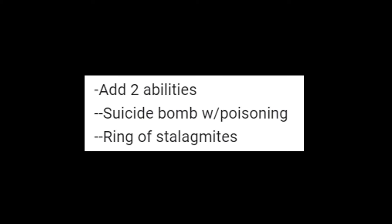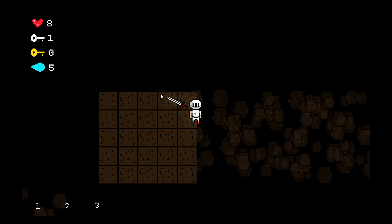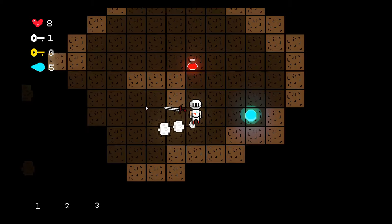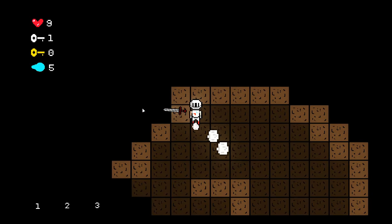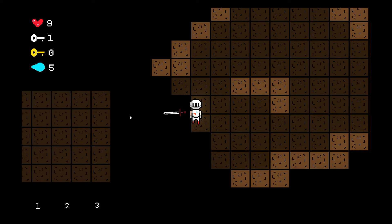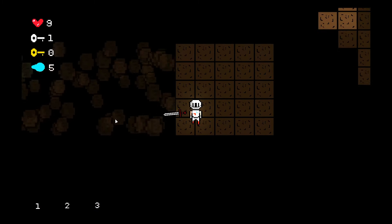Besides these two abilities, I also designed the concepts for the last two. The first is called the Soul Bomb — when activated, the player explodes, taking 1 damage and killing all enemies in a small radius. However, for 15 seconds after use you are weakened, causing you to move slower, deal less damage, and take more damage. The last ability is the Defense Ring. I had the idea of creating Stalagmites which the boss can summon from the ground, and I decided to create an ability which lets the player summon a ring of Stalagmites around them.